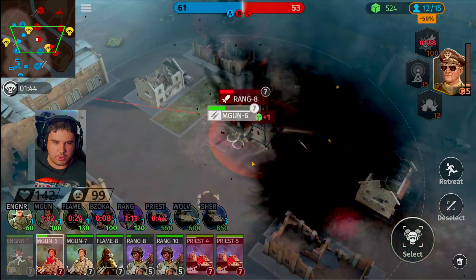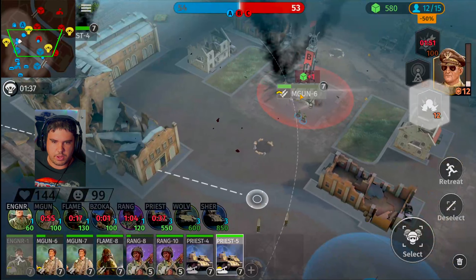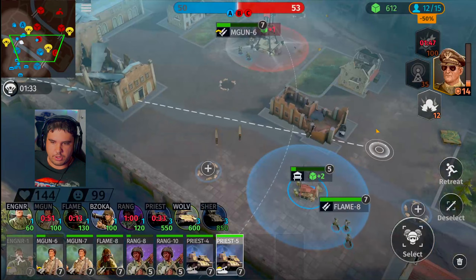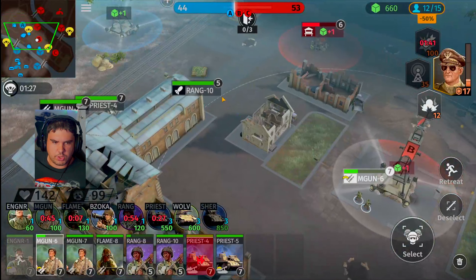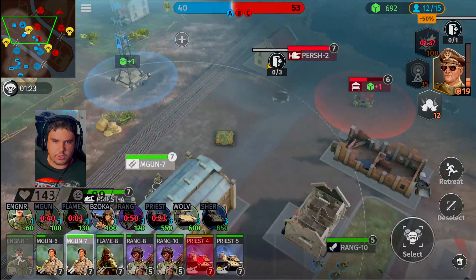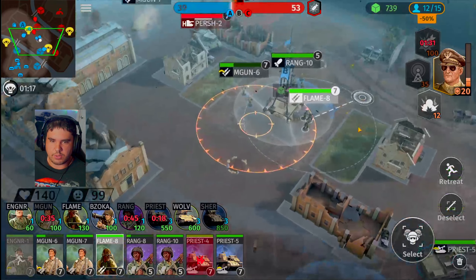Priest tank, get on top of the range squad. Whoa, what happened to your health there buddy? So we've got two different priests inside this area — let's spread them out. Machine gunner is going to have to get over there. Priest tank, let's spread apart — we want to keep them over inside this territory if we can. Alpha is also going to have to do that. Neutralize Bravo already. Machine gunner, you guys get inside this house. As long as we neutralize this flag, we should be able to win.